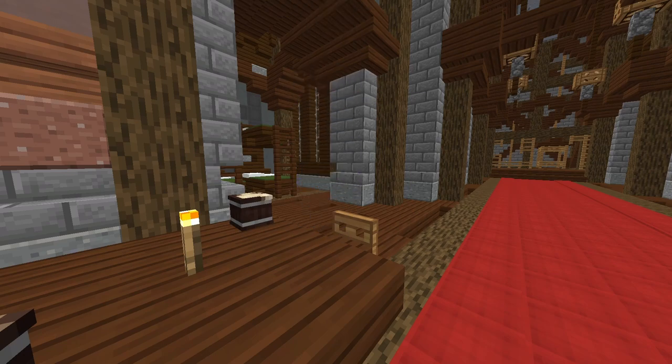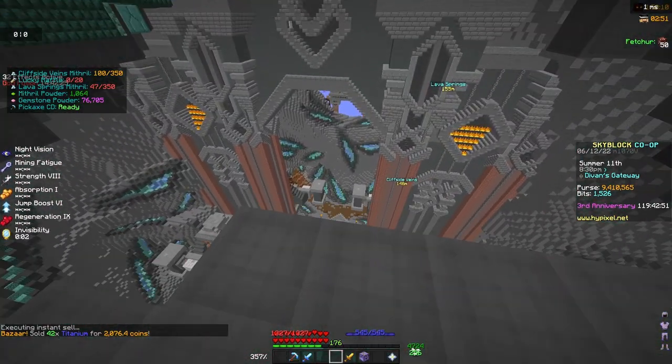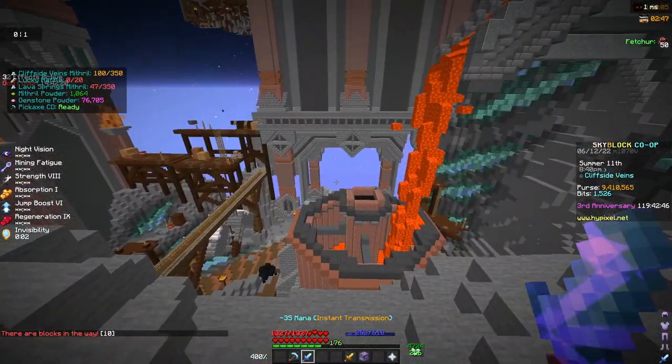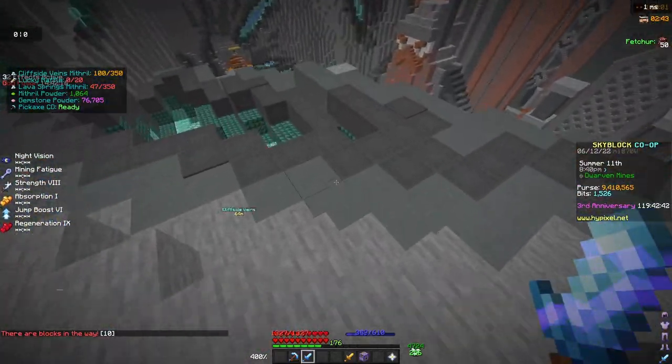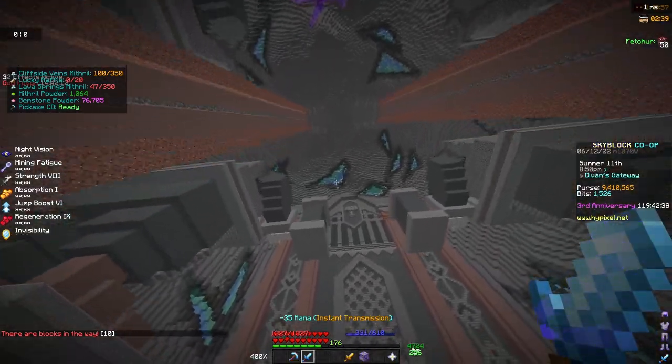This is the place I'm going to be mining. I recommend mining here — here's the forge, you go past the forge, past the lava bucket, up here, then over this bridge, and then just go all the way up there.